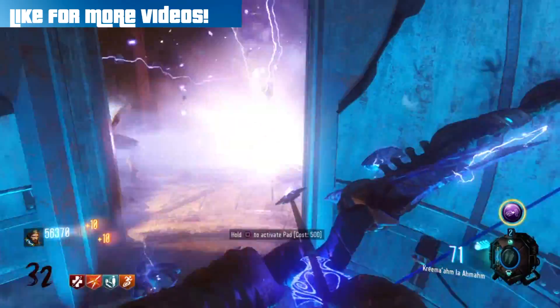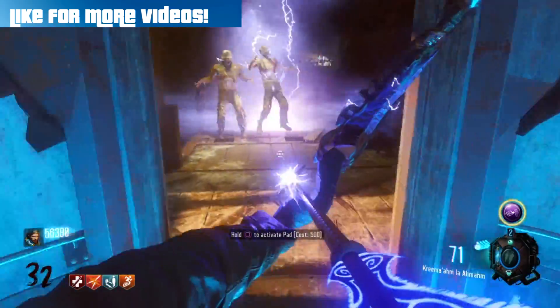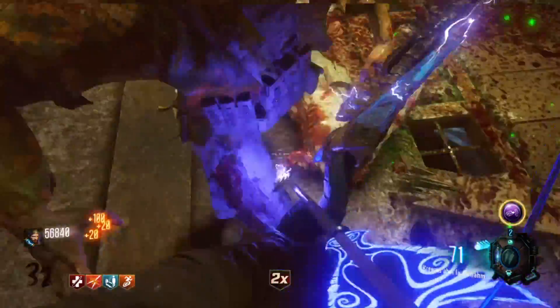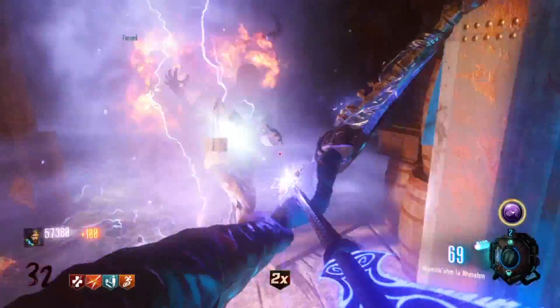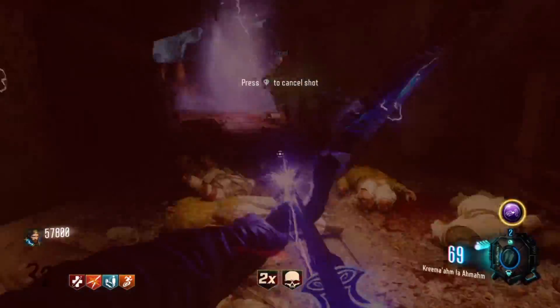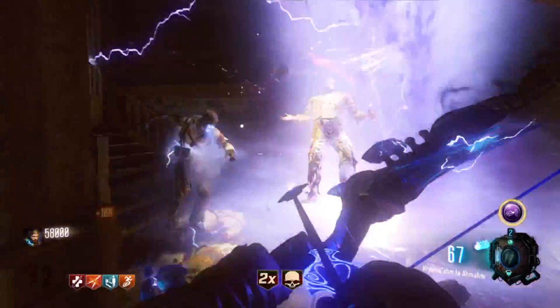Hey guys, Chris here back with another video. Today we're gonna talk about Zetsoubu no Shima, which is a new zombies map in DLC 2, which is called Eclipse. It's gonna be coming out on the 19th of April. I'm stoked for that — it's actually not even far away, it's like 19 days.